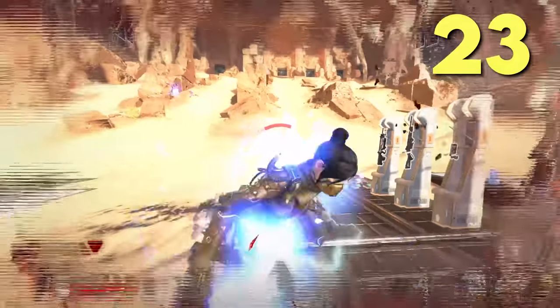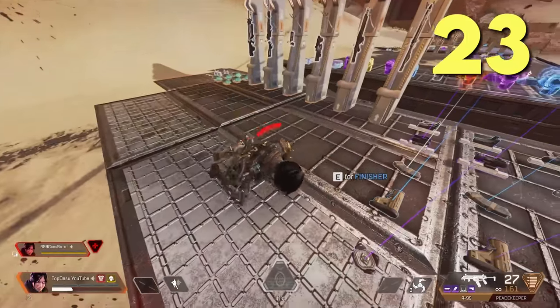If an enemy sticks you with an arc star, you can run towards the enemy to get them damaged by the explosion as well. This technique is generally considered quite rude, though.